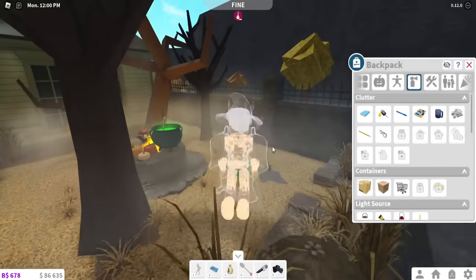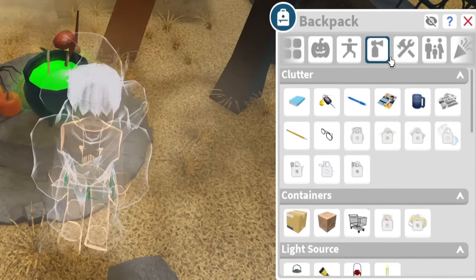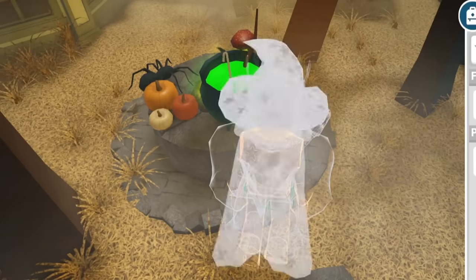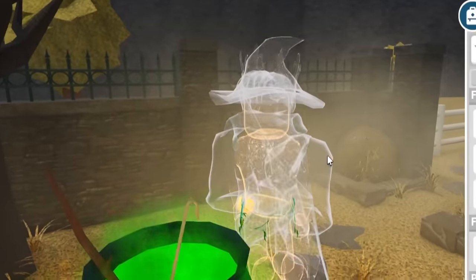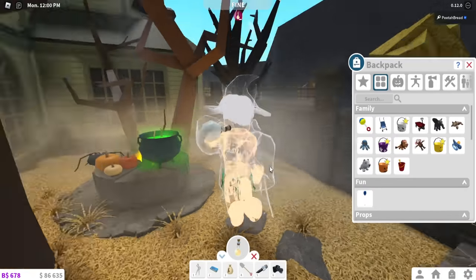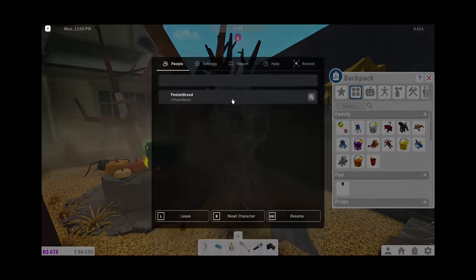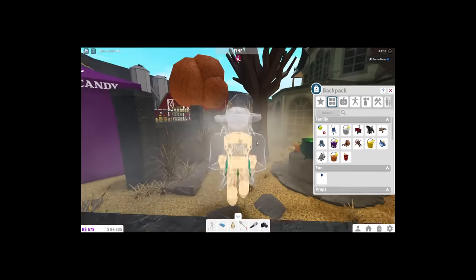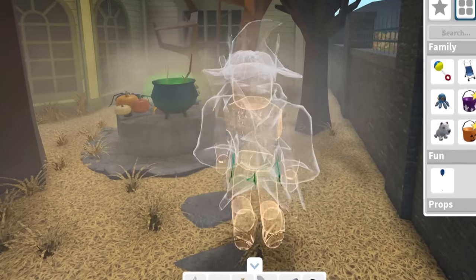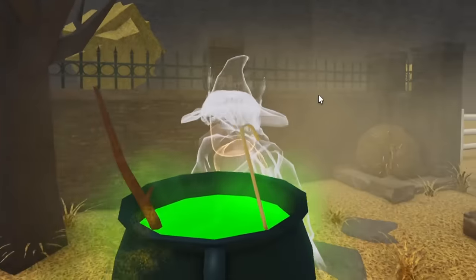The next thing you can add is a baby rattle — or any musical instrument. If you add a baby rattle to the cauldron, your head will come off and you will hear some screaming. That one's creepy! I'm doing it while I'm floating and invisible. I also heard a guitar works with the same effect as well.